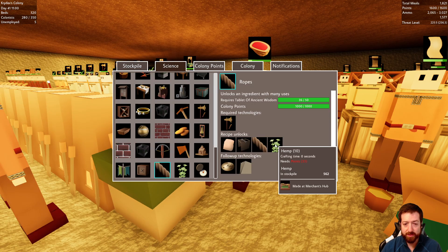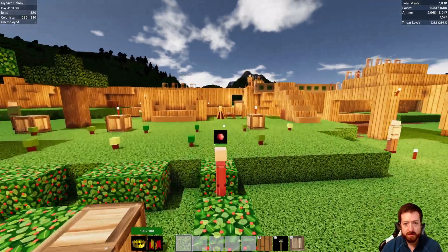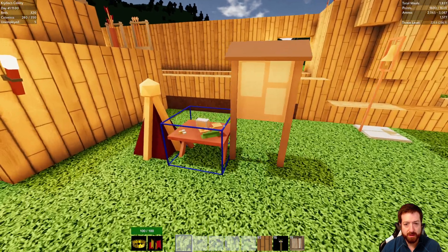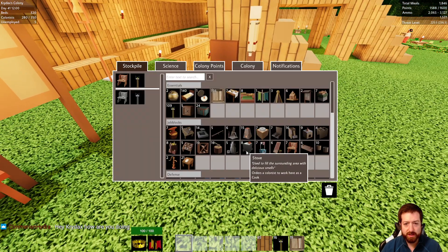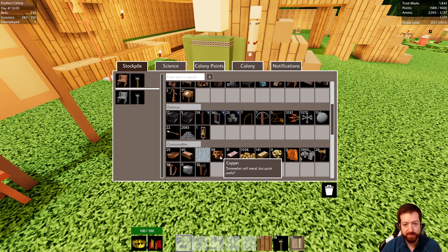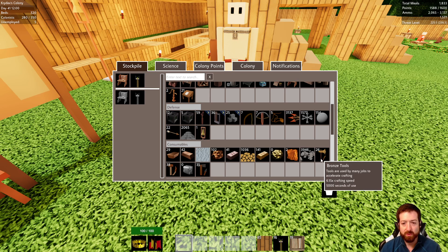We could go establish a marsh biome outpost if we want to — that might be good. We'll need another colony outpost banner. We'll go ahead and sell some more junk here. Are copper ingots being maxed out? It's close — we'll keep an eye on that copper number. If it goes down to zero, that means we need more copper miners for the amount of furnaces we have.